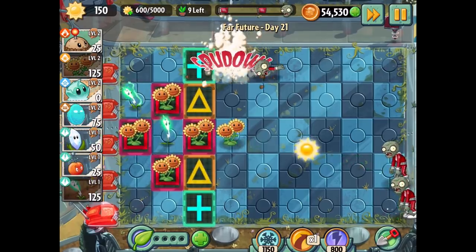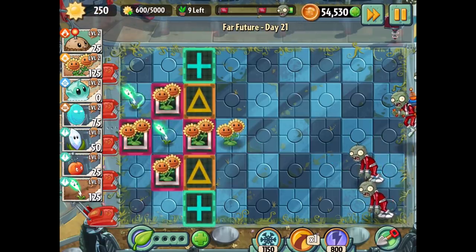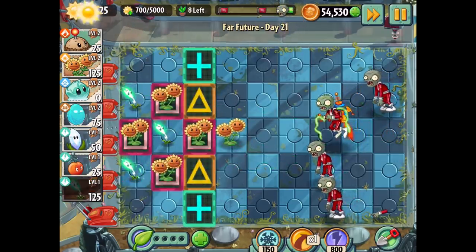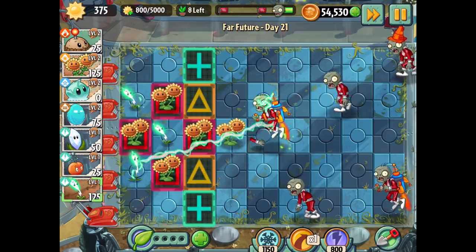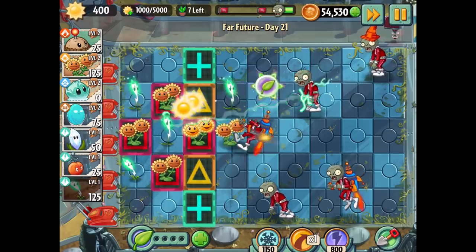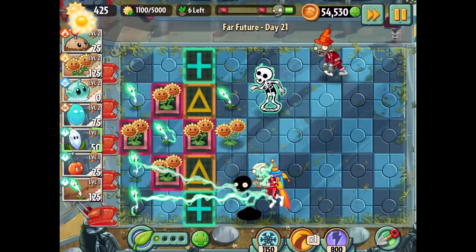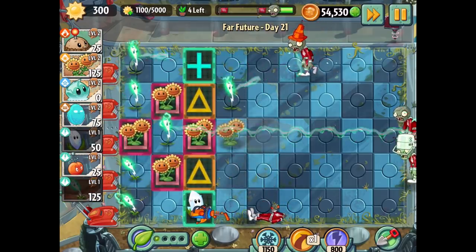You can hold the lawnmower in the bottom left for a certain amount of time and it'll go off — it's harder for the ones near the seed packets. Maybe I should have gotten a blover earlier — that might have been good to have. Not too bad so far though. I'll get some magnifying grass set up on the boost panels, that should be pretty good.